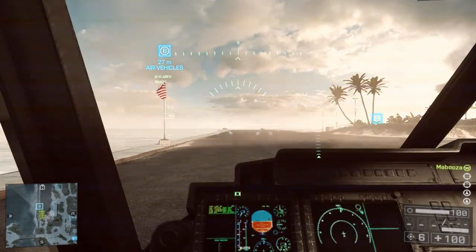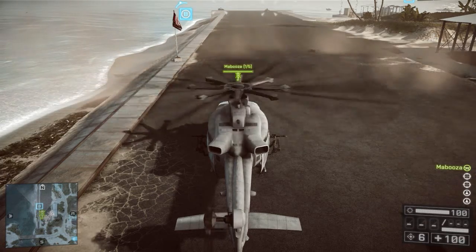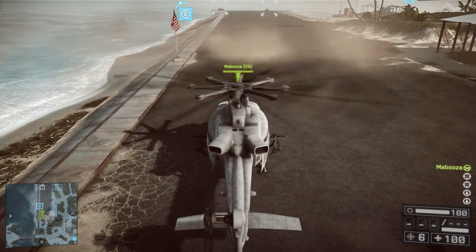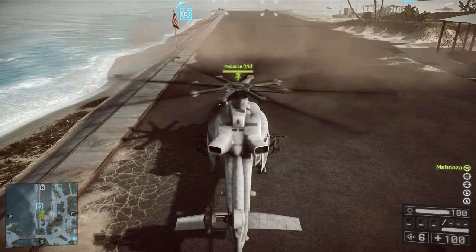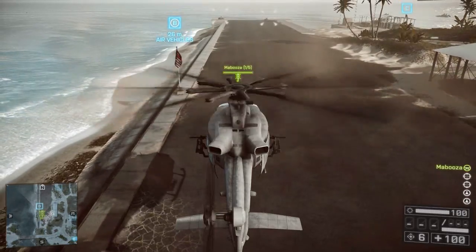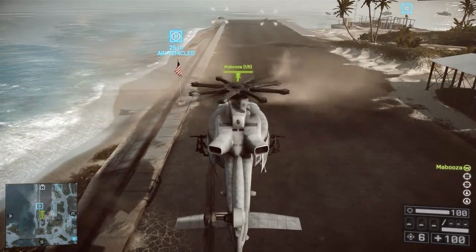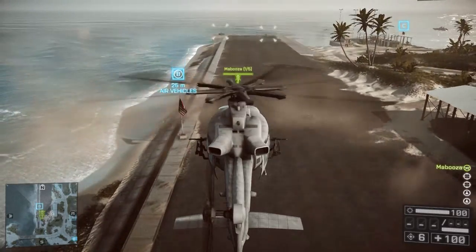For beginners, the Venom Transport Helicopter is a good place to start. Once you've hopped in the pilot seat, give the chopper a couple of seconds to allow the rotors to get up to speed before attempting to take off. Switch to the vehicle's external view to get a better perspective. Using the default console controls, gently push up on the left stick to increase rotor speed, causing the chopper to lift off.